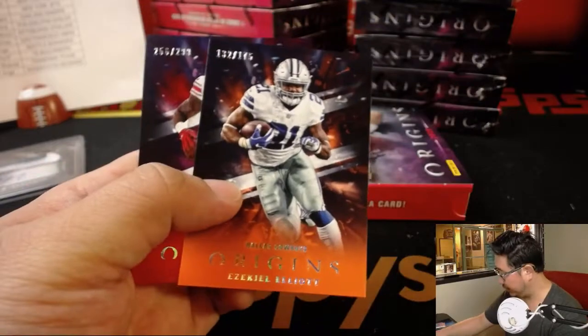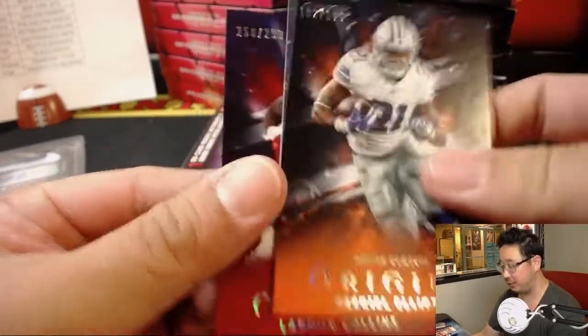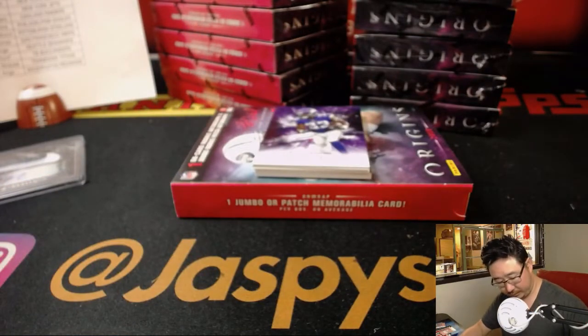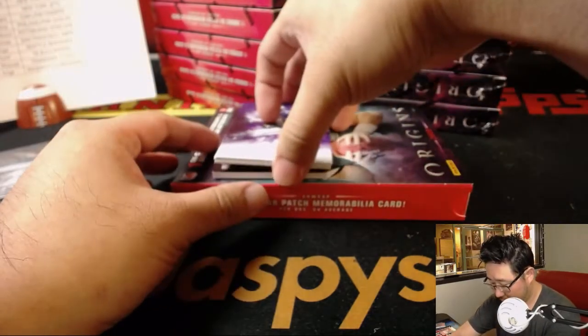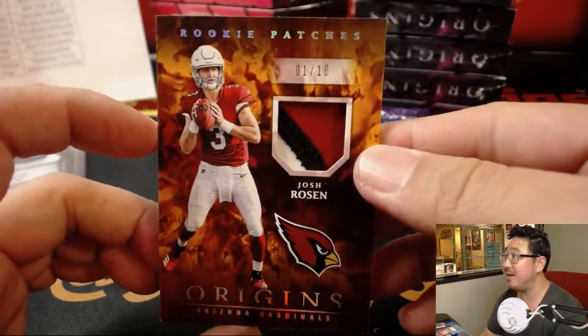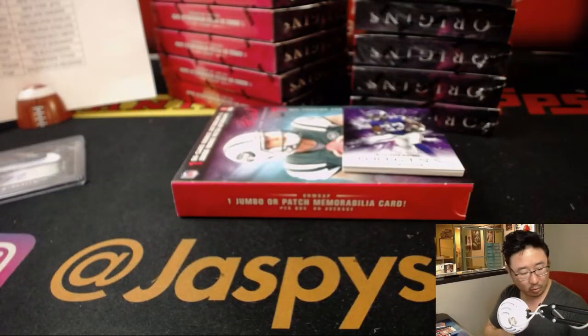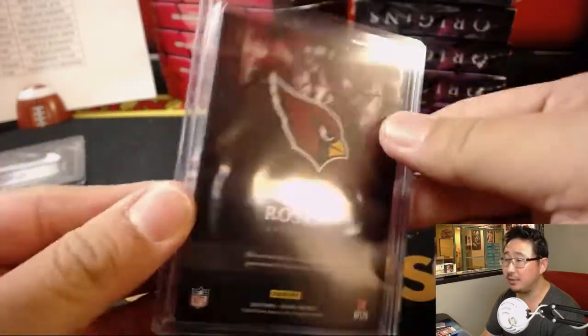We've got Landon Collins. And we've got Ezekiel Elliott at 175 and Landon Collins at 299. The Relic is Josh Rosen out of 10 — 1 out of 10, Josh Rosen. Nice. Shane with the Redbirds, the Cardinals. On a heavier card stock too. Nice.